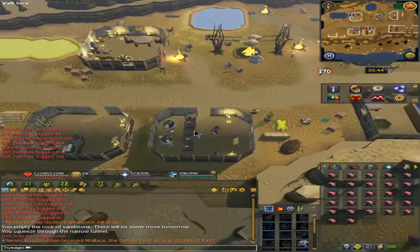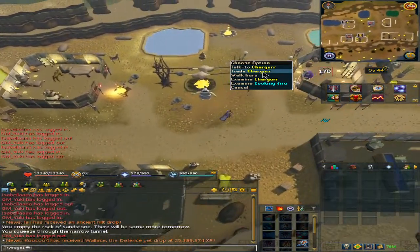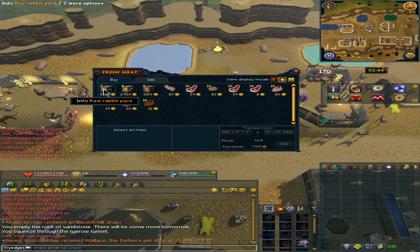Bank all the Rubusk glass. Once banked, you can buy your meat from the Ooglov NPC as well — you want to buy the raw bird meat and the raw beef pack. You can also buy the rabbit as well.